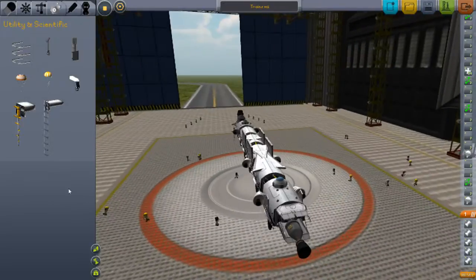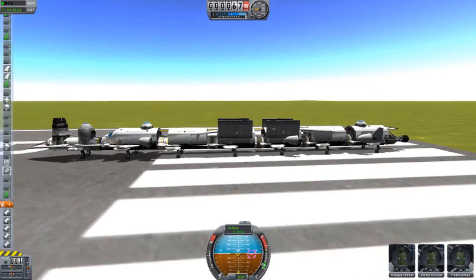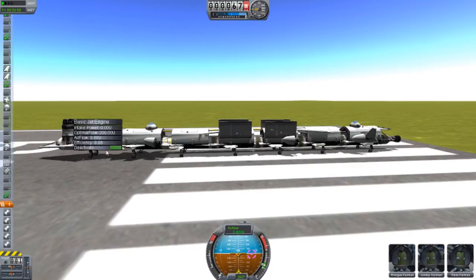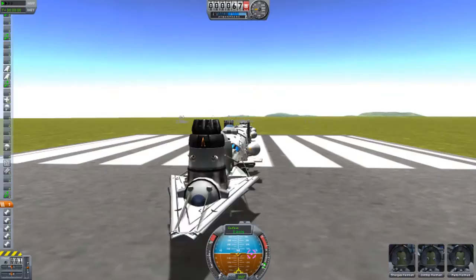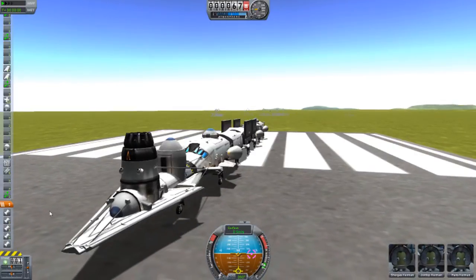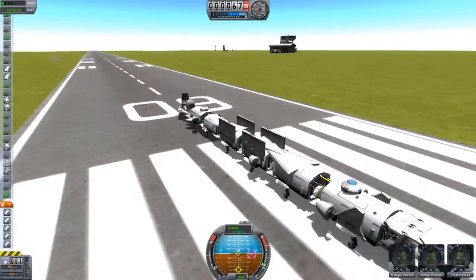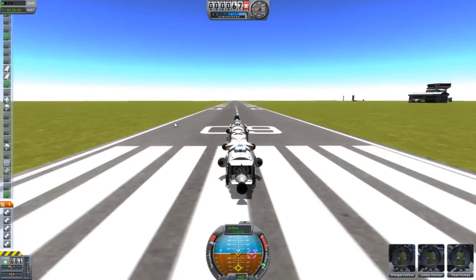First things first, I need to turn off or deactivate this engine here, because if I enable it while flying then it will not help the lift rating of this train. So we're going to go full throttle and spacebar.